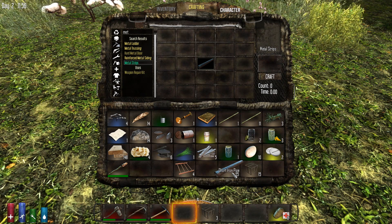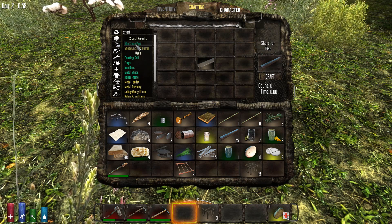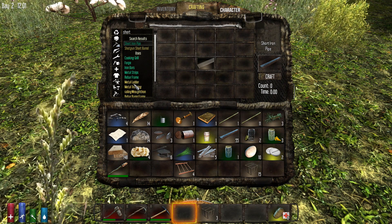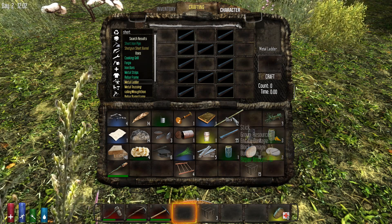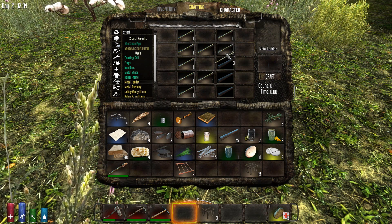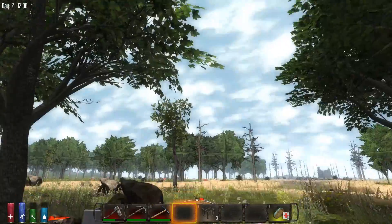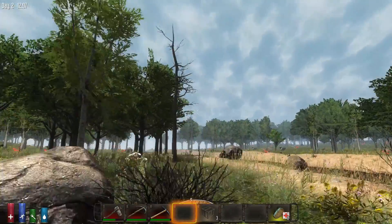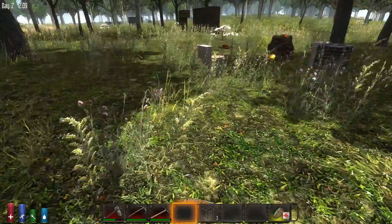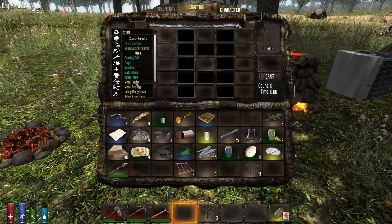So as you can see, the short metal pipe is a very handy tool. If you go in and search 'short iron pipe' it shows all the things it's used for: metal trussing and metal ladder among them. A metal ladder is very much like a regular ladder. Every day at noon in your game you'll have an airdrop that comes somewhere near your base — but we won't go for it right now. Let's craft both ladders so you can see the difference between them.